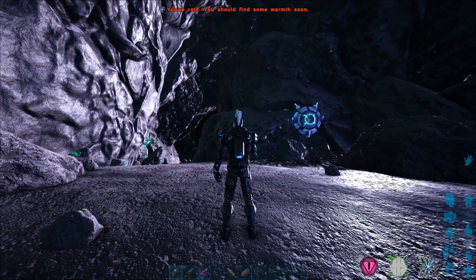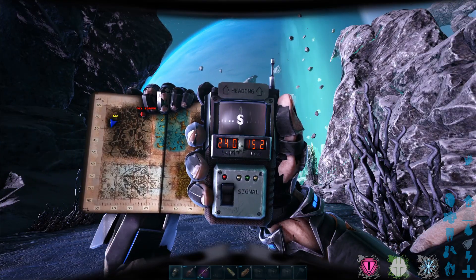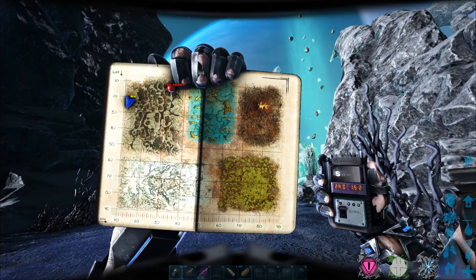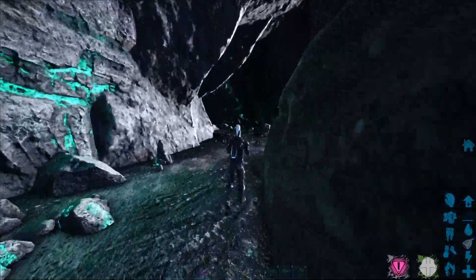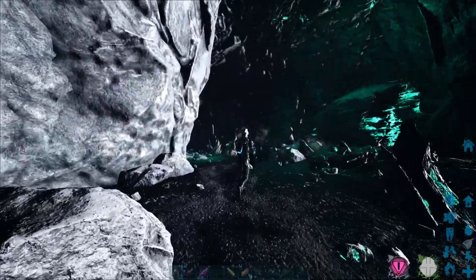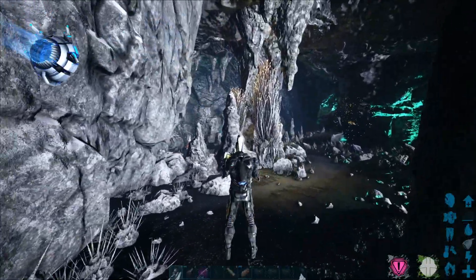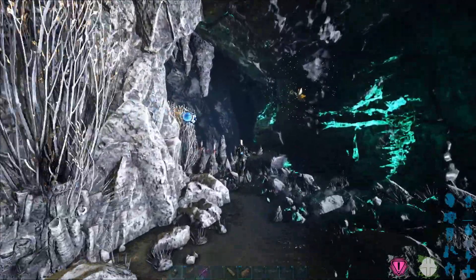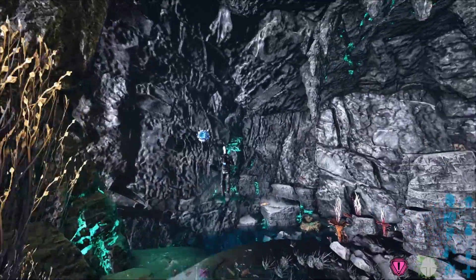First cave location. We are at coordinates 24 by 15, here in the top corner of the map. Let's head inside. This one has a long tunnel to get in. This is the cave that you cannot build in, unfortunately. I figured I'd do that one first, get it out of the way. It still is a cave — you can get some Ravagers in here if you wanted to.